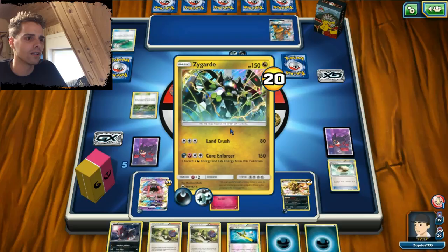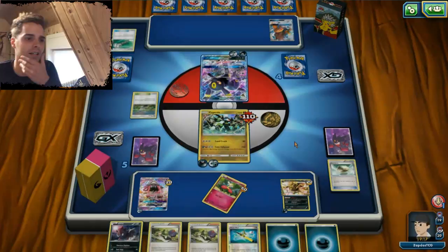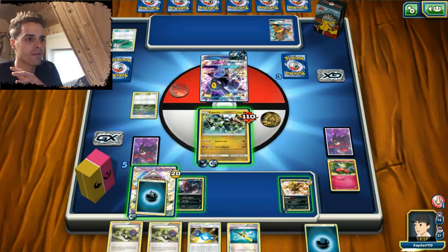At least he will not get the KO on the Zygarde. Shadow Bullet — 90 and 30 — and there goes another one of our Flababies. We do have a low amount of HP. Let's think — 90 damage, 100, 120. We are gonna give an energy somewhere. Gonna use the Super Rod because we did lose a lot of resources — gonna get back Flababy.